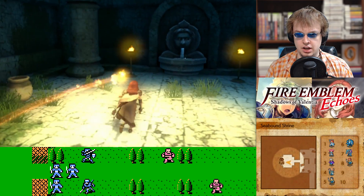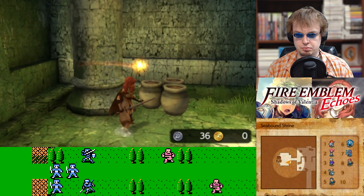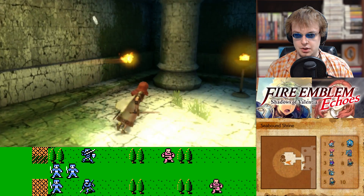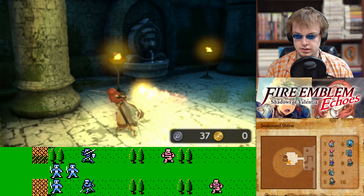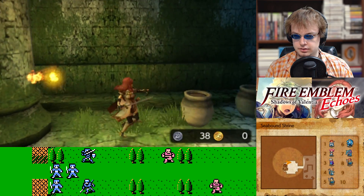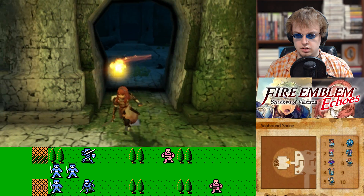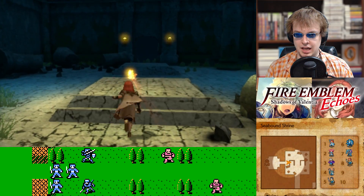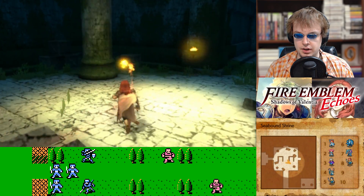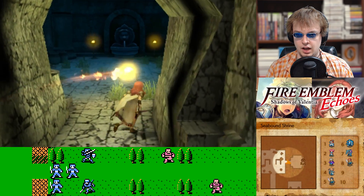There's a font here — this one has resistance. Note to self, cutting grass can also yield those coins. That's good to know. This other side probably has something as well. Anyway, we're gonna continue exploring the Seabound Shrine, hopefully finding this sword that apparently is all the rage here.